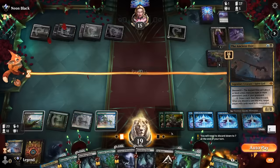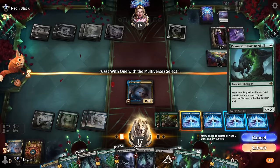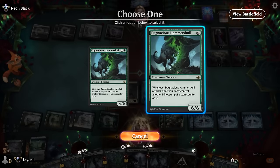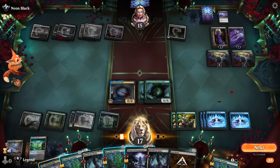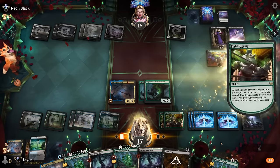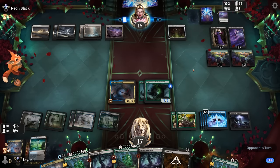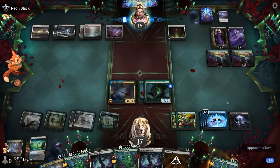Playing that for two mana and then another for free. We could just be running into another sweeper here, but so be it. We play Virtue of Persistence to get some Fight Rigging triggers. But yeah, Ashiok's ultimate could just be game — we've got 18 cards, this can mill for 14 right now, so if they exile some more cards with Staff that's potentially game over.